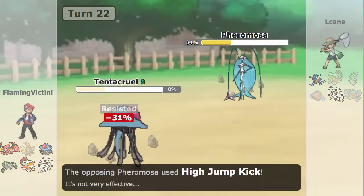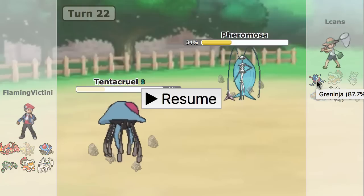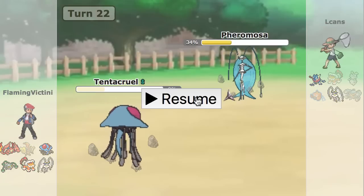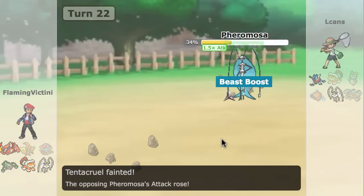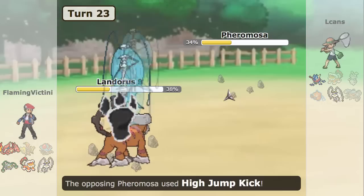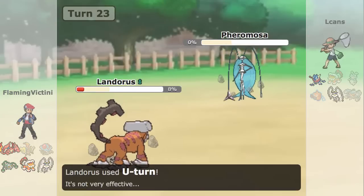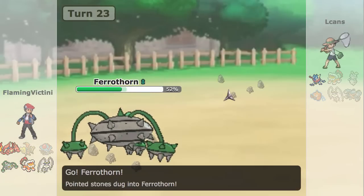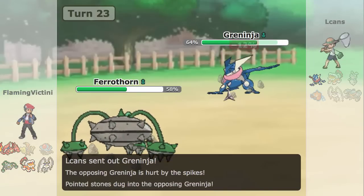I go for the U-turn right here to take out the Magearna, and I'm just going to go into my Tentacruel as sac fodder to make him commit to one thing so I can respond. He does go into his Pheromosa — this is kind of an indication to me that his Greninja is most likely not Ash Greninja, because otherwise he'd probably want to get the Beast Boost. He goes to his Pheromosa and HJKs, I can bring my Lando back — because of Intimidate I'll be able to live the next HJK — and I just U-turn to take out the Pheromosa. I go into my Ferrothorn, and he goes to his Greninja and shows HP Fire — so he shows that he's Protean.